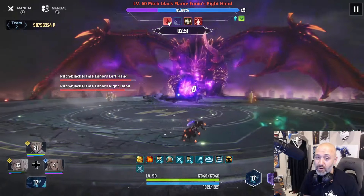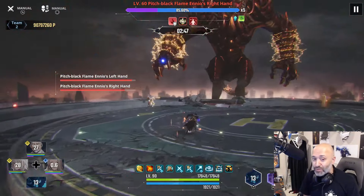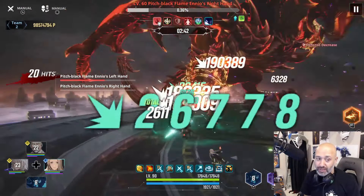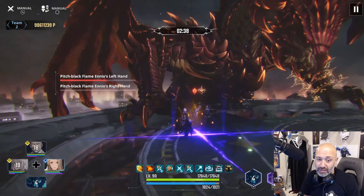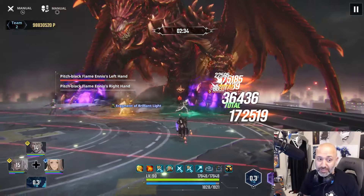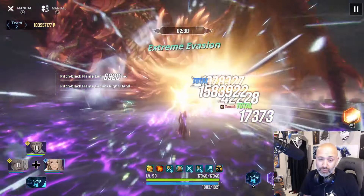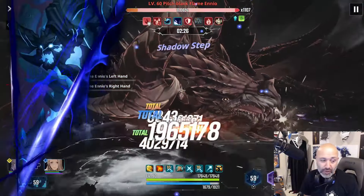Manually controlling your ultimates is an easy way to increase your score. It does take a little bit of practice — it will take some time to get used to — but it's absolutely worth every effort. That practice is going to increase all of your scores pretty substantially overall, for everything: POD, guild scores, you name it.